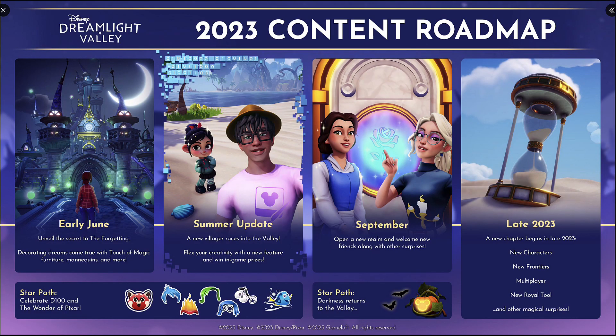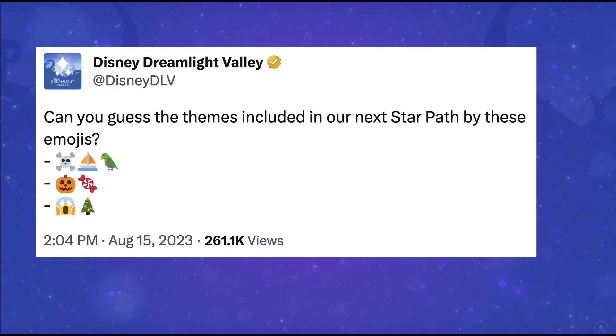We knew from the roadmap that we would be looking at a Halloween Star Path starting this September with the update. And then from a tweet a few weeks ago we saw the emoji preview that suggested Nightmare Before Christmas, Halloween or Trick or Treating, and Pirates. The items that we're seeing really do stick to those themes and a little bit more.